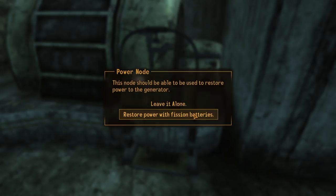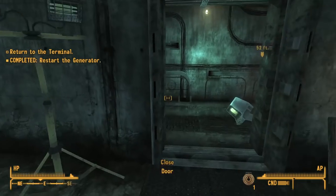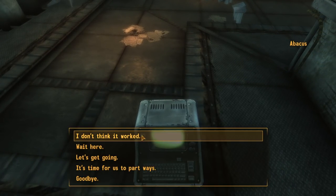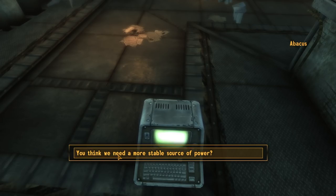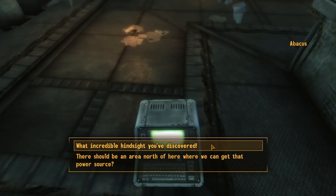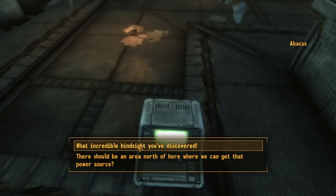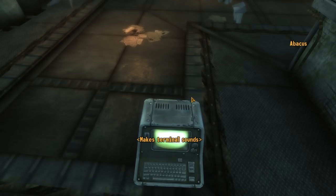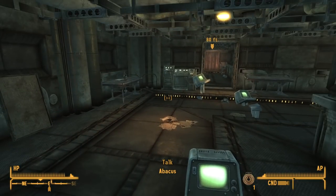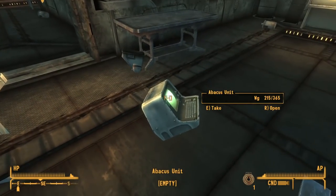Restore power with fission batteries. The fission batteries failed to bring the generator online. They managed to almost kill me. Good thing you didn't go in there — yeah, whole place exploded. I don't think it worked. Think we need a more stable source of power? There should be an area of note north of here where we can get that power source. What incredible hindsight you've discovered. Sorry, I wasn't trying to be a dick. Alright, north. There's also — we're going outside. Whoa, look at you, stretch your pants. How you doing there, stretch your pants? Trying to make a phone call? I understand.